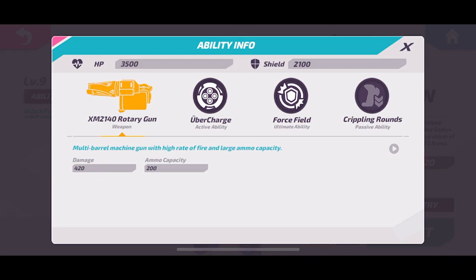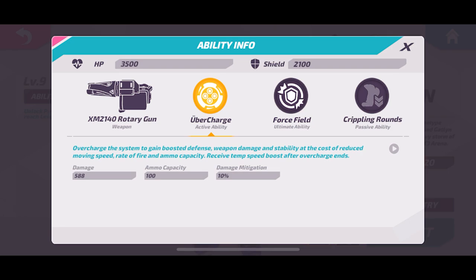Her main gun is just like a minigun — it feels a lot like an SMG but with better accuracy and better range. It still feels kind of weak but it's not too bad. I don't use it too much because her active ability, Ubercharge, is really good — it's so strong.